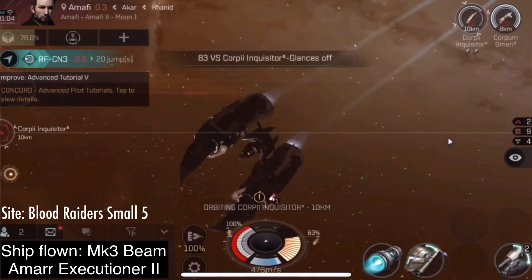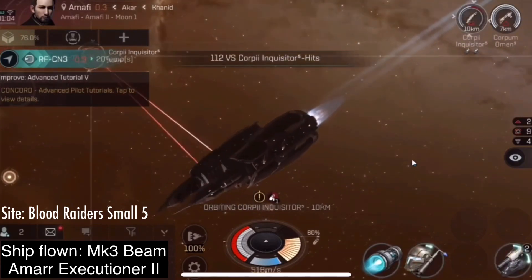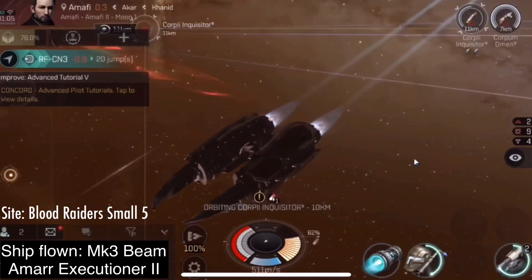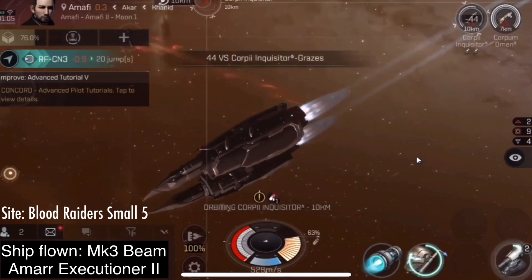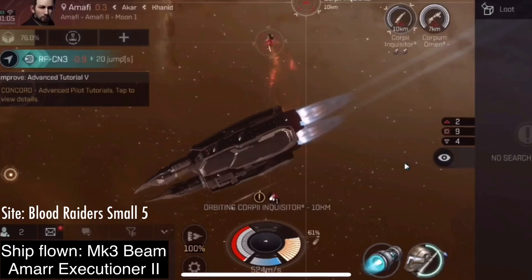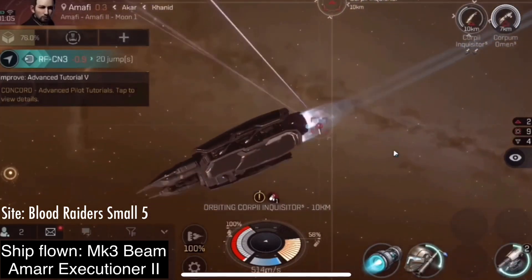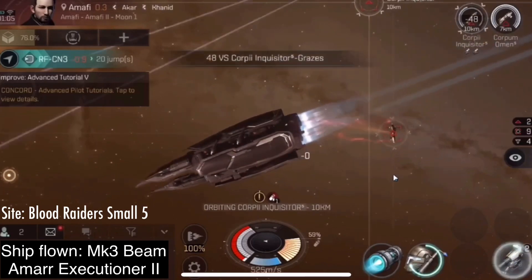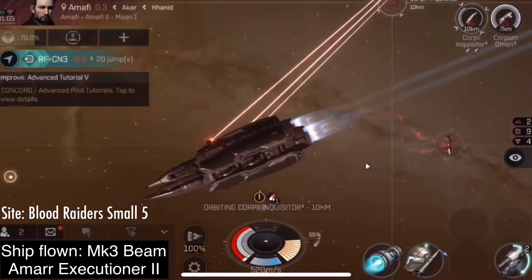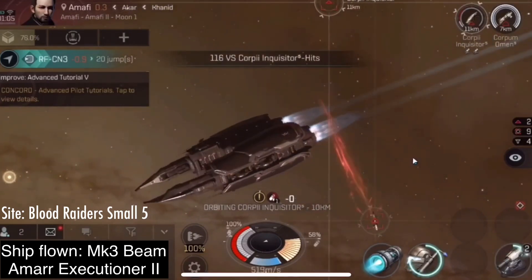If you are on low health, then you should leave it running until you recover your health. Most ships this size cannot run the Armor Repairer or Shield Booster and the Afterburner at the same time forever. This is why I do not always have the Afterburner running — in addition, of course, to the fact that we want to raise our own damage. Turning on our Afterburner and increasing our speed lowers our damage in most cases.